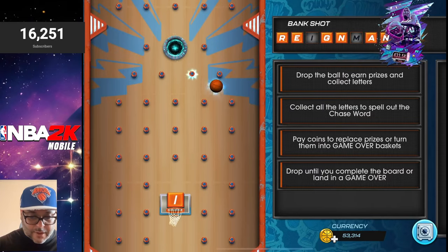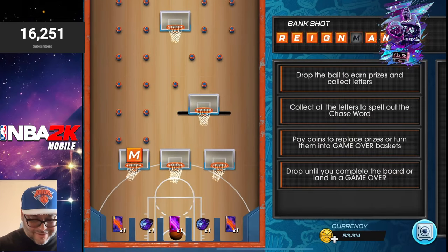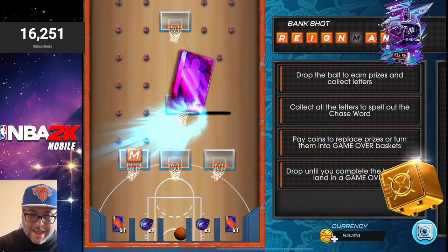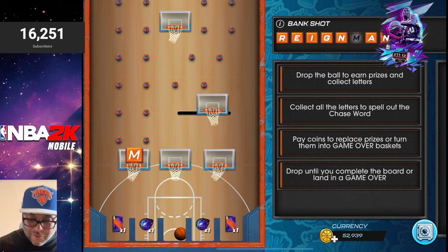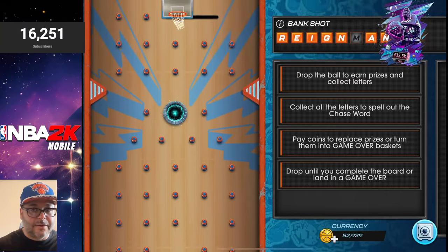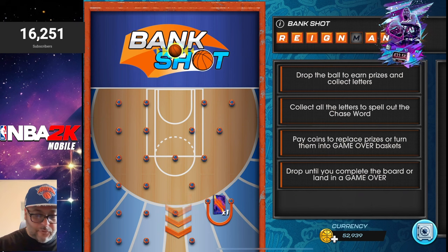It's kind of like life — these don't always pan out the way you think they will, but they pan out the way they should. And we got the I right there! So we just need to get the letter M. It could take a while, but so far I think we're doing really good. We haven't used a lot of coins either — buyback has gone down, the price is less than usual, so it seems like the bank shot could be a good pack after all.